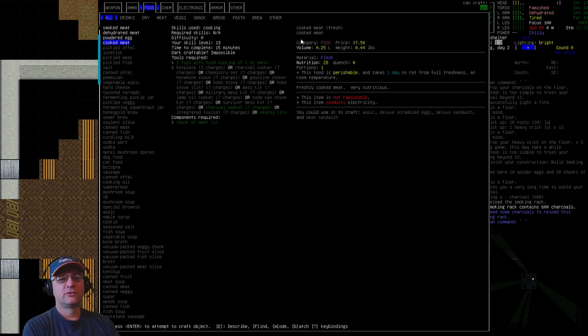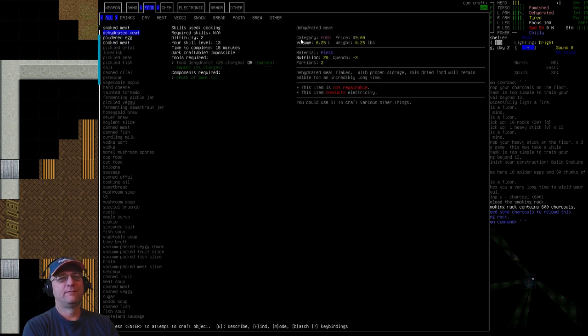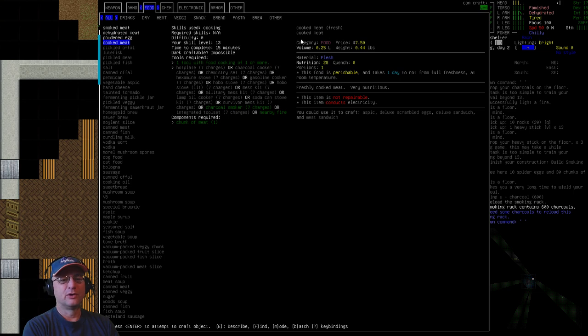You can also just use the brazier as a straight-up cooker for cooked meat — the smoking rack has nothing to do with that. That's just the fire and chunks of meat, which you're probably already familiar with.